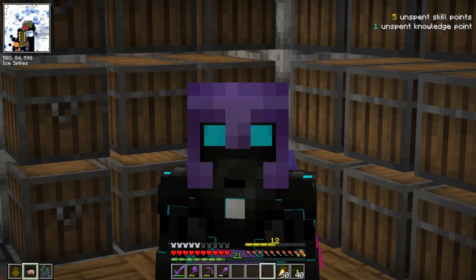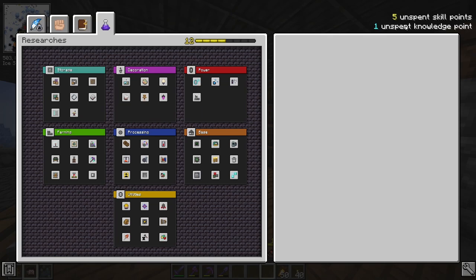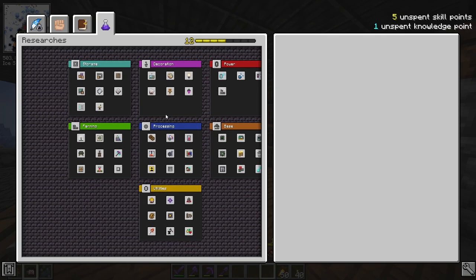Hello and welcome back to Vault Hunters. In the last episode, we got our very first unspent knowledge point after getting the knowledge star, and we now need to use this.